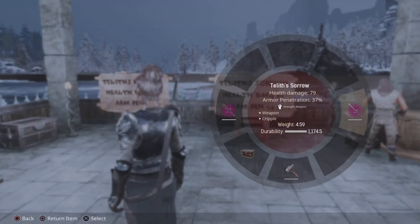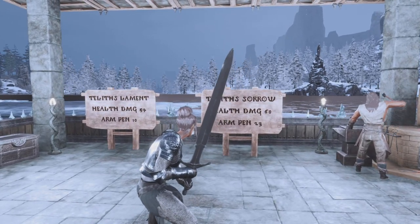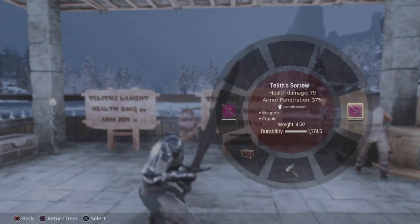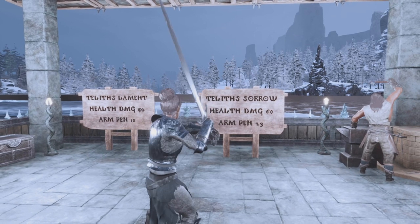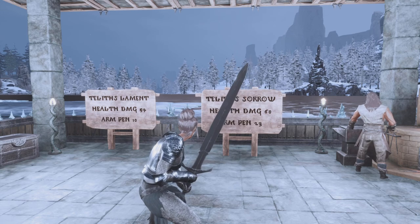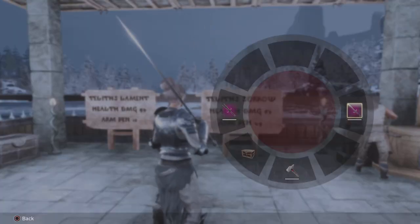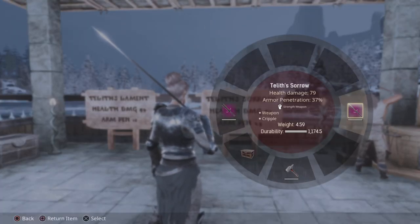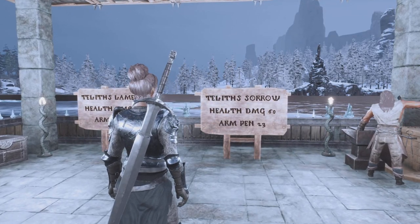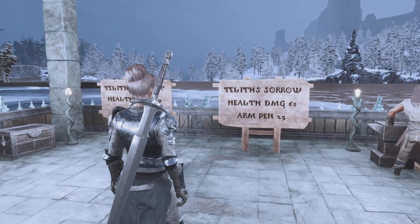Now here's the real shocker — look at Telith's Sorrow with the Master Weapon Fitting: it's now 79 health damage and 37 armor penetration. That has gone from 60 all the way up to 79 — almost a 20-point increase — and from a base armor pen of 23 to 37, so a big jump. This is a great weapon if you're a build that likes using a two-handed sword.